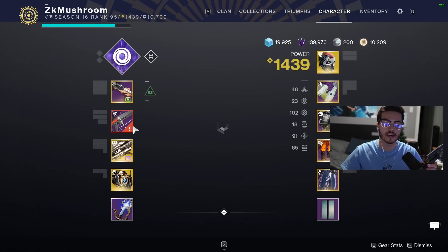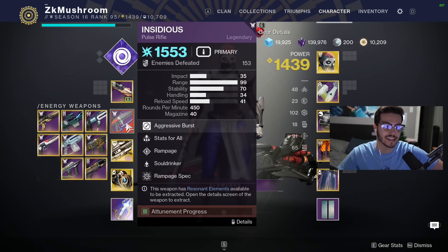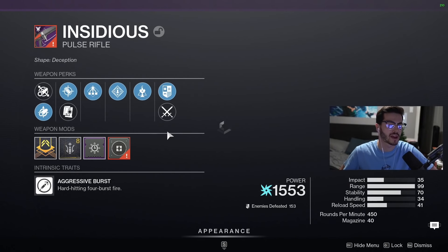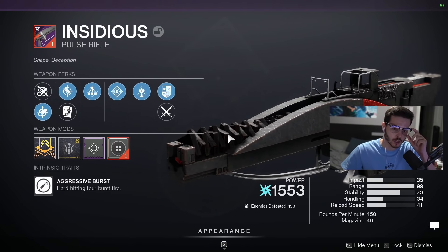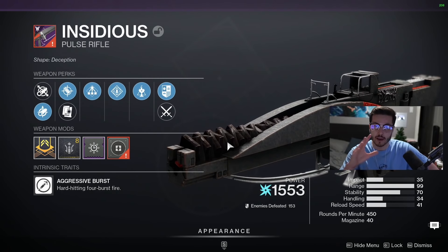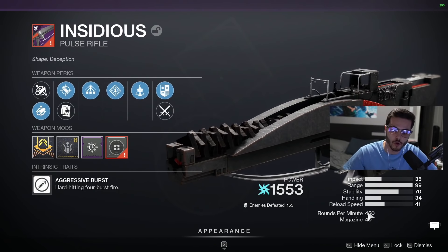What's up YouTube! In today's video we got the raid pulse rifle, it's called the Insidious, and it's probably one of the best raid weapons you can obtain right now. I actually got a red border one, which is nice. I'm gonna try crafting it in the future, and we got a solid roll.